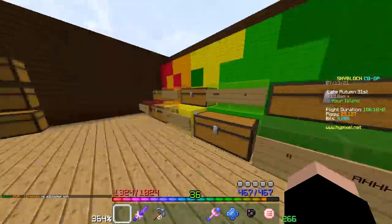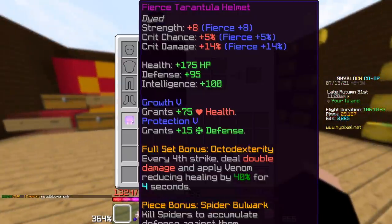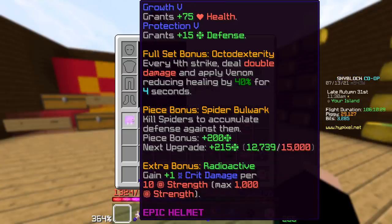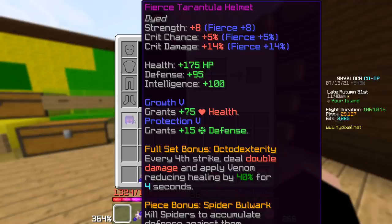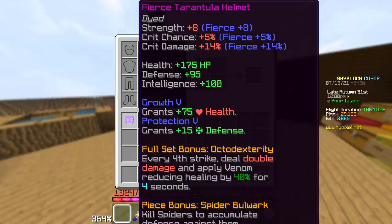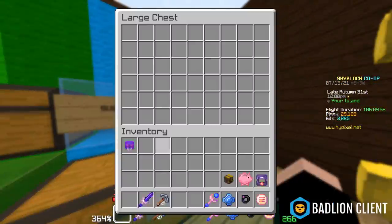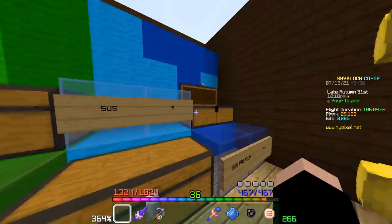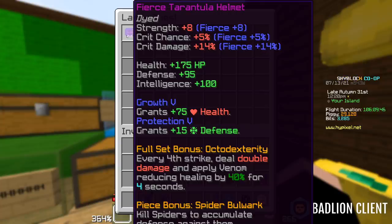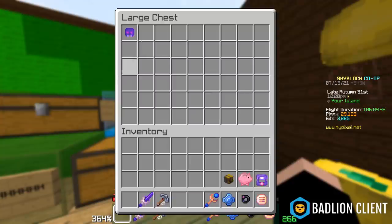Tarantula helmet specifically — the set is inoffensive and pretty good against spider slayer, but the helmet is awesome because of Radioactive: gain +1 crit damage per 10 strength, max 1000 strength. A thousand extra crit damage from one piece of armor is insanity — it's a go-to armor piece for any three-piece setup. Even if you're using any other armor in the game, tarantula is a great helmet. I'm going to put it at S+ because it's affordable, and three-fourths Ender with this will get you pretty far in damage.